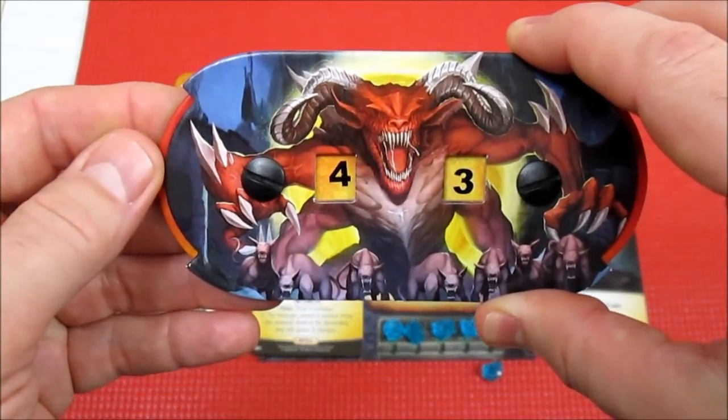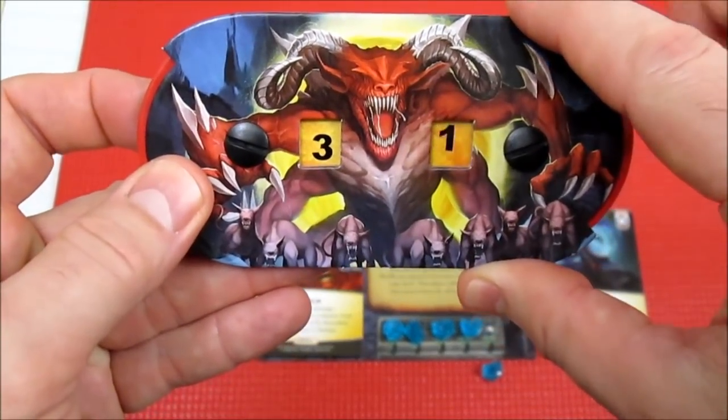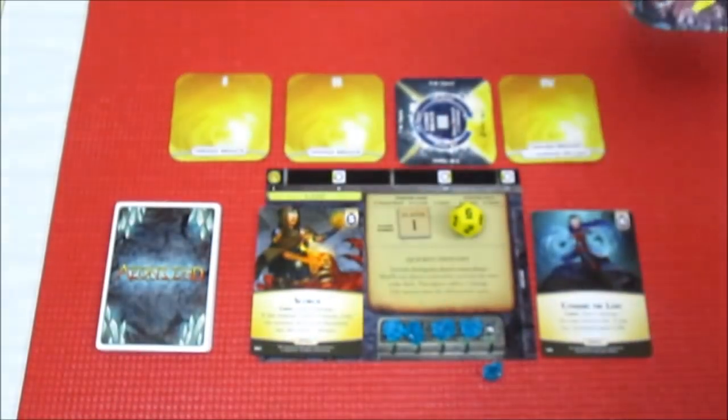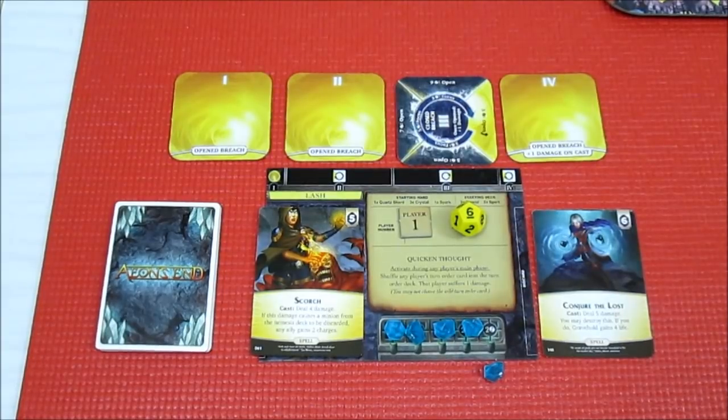From 43, it's going to take it down to 37 health. We're whittling the Crooked Mask down.